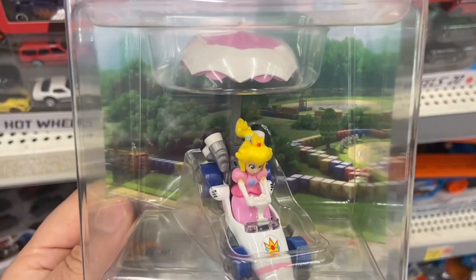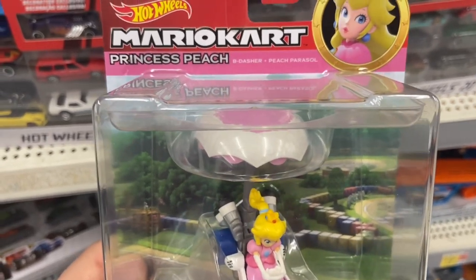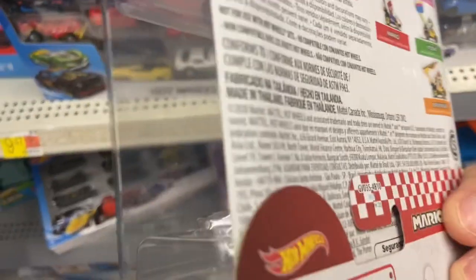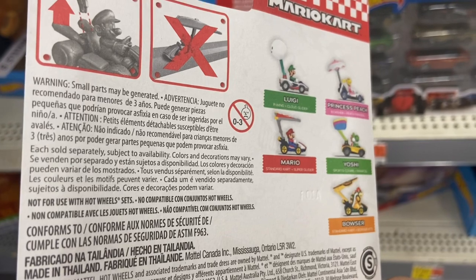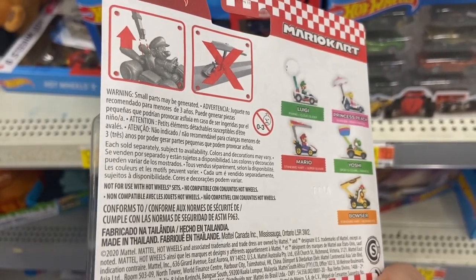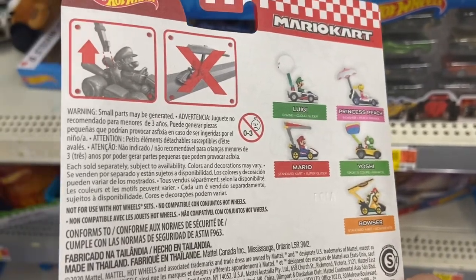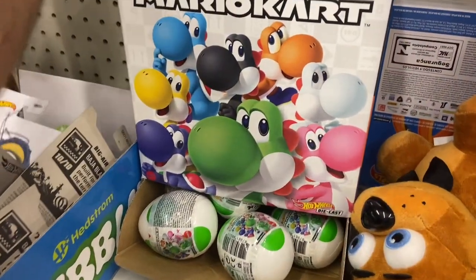I'm only getting Peach and Luigi because the other ones in this wave are Mario, Yoshi, and Bowser, which are already available in Series One. The only character that got removed was Toad, so I would definitely suggest picking up Toad if you haven't yet, because once Walmart and Target start getting Series Two you're not going to be able to find that character any longer.